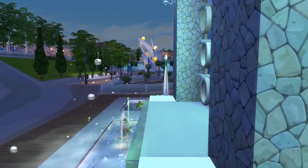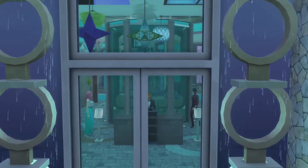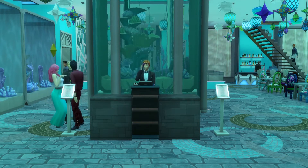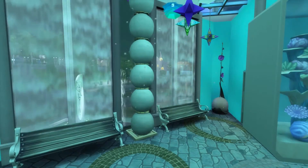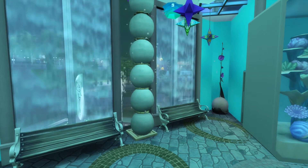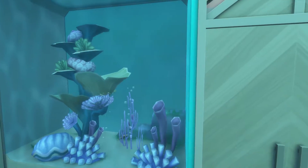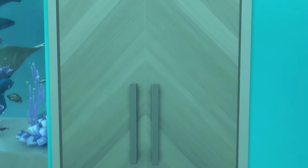Now we're making our way inside through the front door. As soon as we come in, we are greeted with the host station and a beautiful aquarium right behind it. Kimmy actually put a pool here, and I added the columns and an aquarium inside, as well as a bunch of plants to make it look like an actual aquarium instead of a pool. We are looking at the seating area where you can wait for your table in front of these beautiful windows with bubbles coming out everywhere. We also have two giant aquariums right here in the front, which were mainly the inspiration for the entire build — I wanted it to look like you were in a giant aquarium, literally under the ocean.